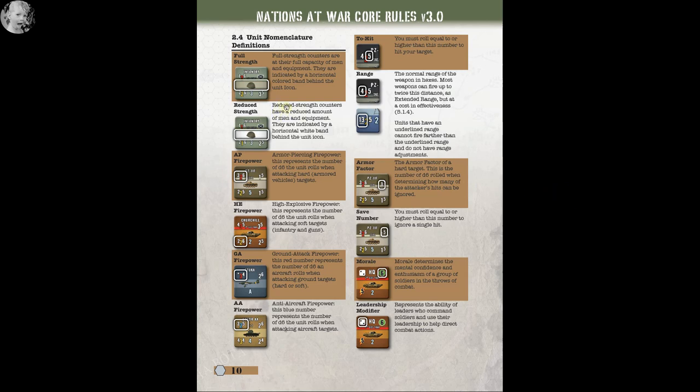Now, if you are not a board gamer, it might seem a little overwhelming. I do have a background in board gaming — 50 years ago this summer I started serious board gaming with a copy of Panzerblitz. Even with that background, these counters are really busy. A full-strength counter has a colored horizontal line; a reduced-strength counter has a white line. AP firepower is shown up here in red, and the range would be three with a to-hit roll of six or higher.